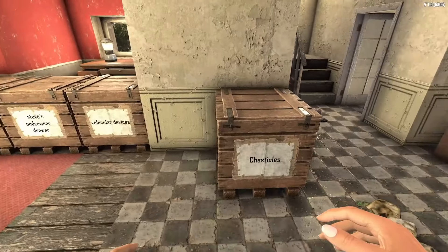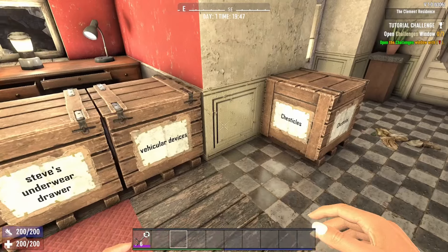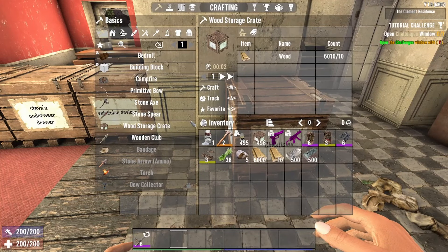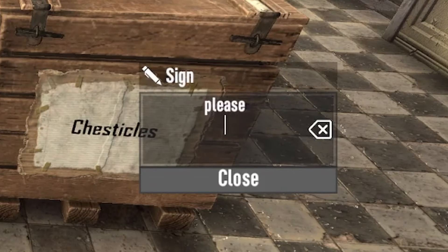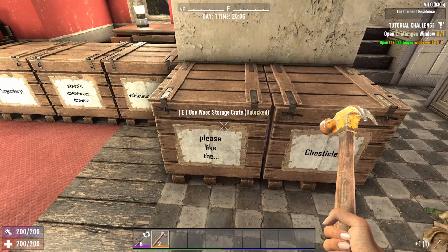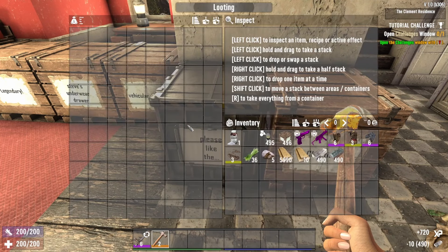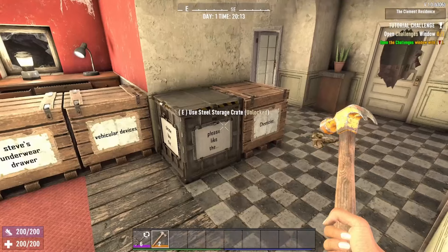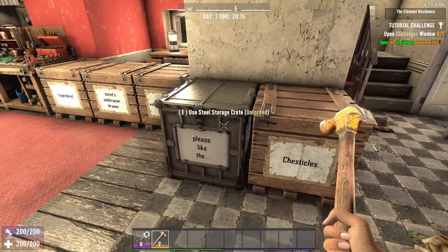Up next we have the chesticles. We're all used to the old secure storage chest system, but now check these out — we have awesome new storage chests that replace the secure wooden chests. The wood storage crate only takes 10 wood to craft. You can customize a bunch of different lines of text on it. And the cool thing is you can see the slots inside, and the first upgrade takes just 10 forged iron — look at how much more storage we have. Upgraded to the steel chest and we have a ton of storage with many lines to write on. These chests are cheap to make and are going to change the hoarder's life.